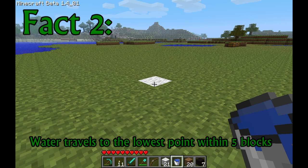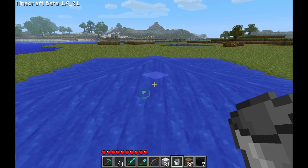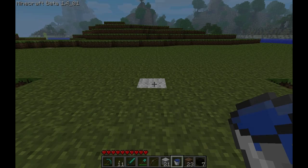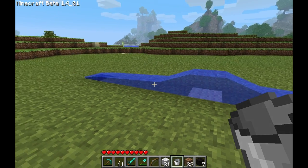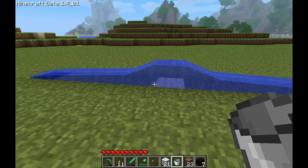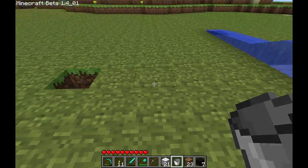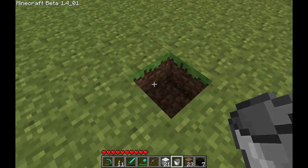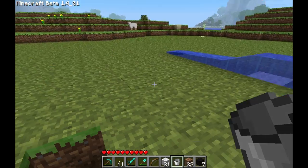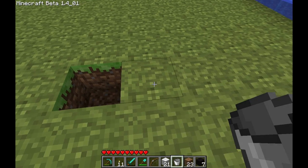Fact 2: Water will travel to the lowest point of elevation within 5 blocks of its source. Normally water will do this on a level field, but with holes 5 blocks away from the source, the water will only travel towards those holes and will not travel anywhere else. Behind me I have a hole 6 blocks away and this is out of the range of the water — it could flow here if it was all even but it does register this as being low enough terrain to be within 5 blocks.